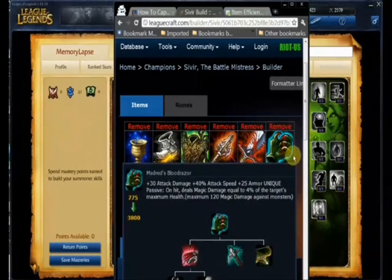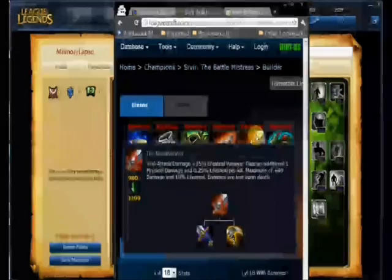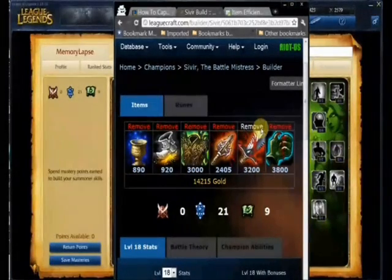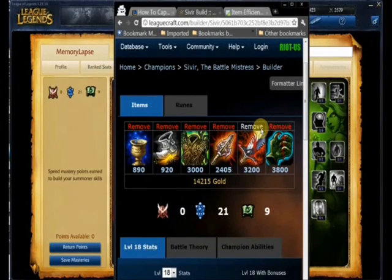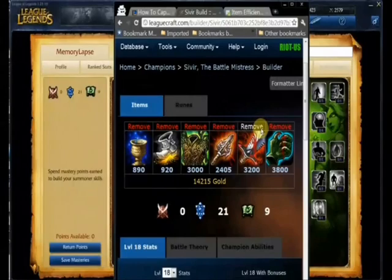We've got two items that are going to boost our attack speed, so that's a nice balance. We've got good damage and good attack speed. We've also got Bloodthirster for great lifesteal. Bloodthirster is the third most efficient non-snowballing item in the game based on the solo mid item efficiency chart. It's a great item to have on Sivir, who can just keep it charged up all the time.